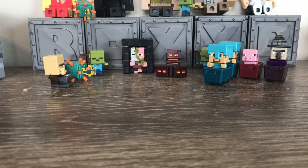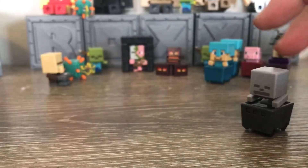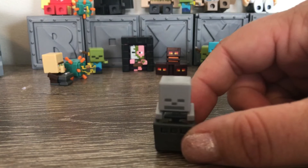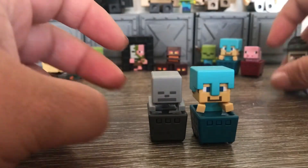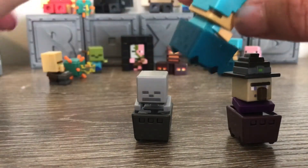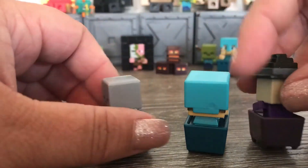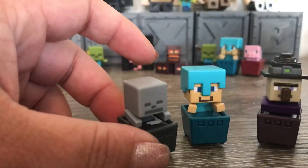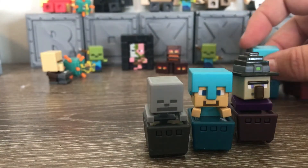Last but not least, the final box — hopefully something different. Oh, Skeleton in a mine cart! Super cute. So there you have it: Diamond Steve, Skeleton, and the Witch. Quite frankly they're all adorable — there's just something about these little figures. I quite like the Skelly, he's pretty cute, but so is the Witch. I think everything's cute — I have a problem.